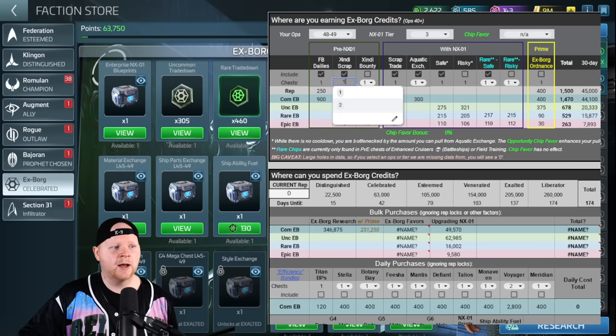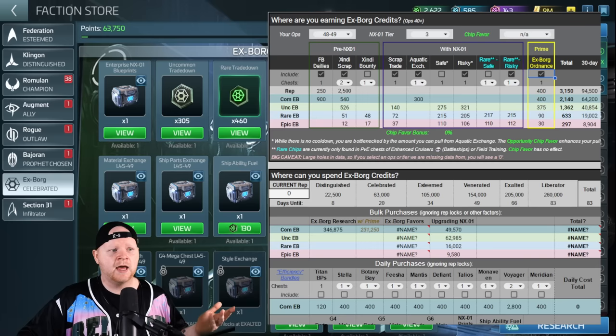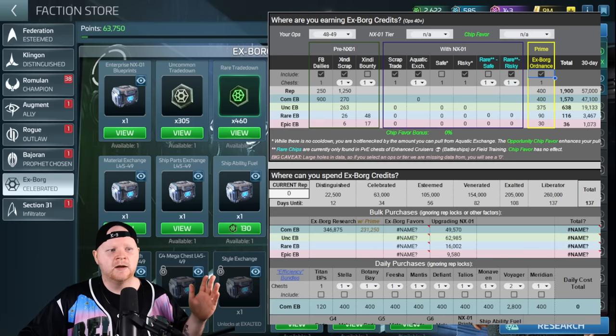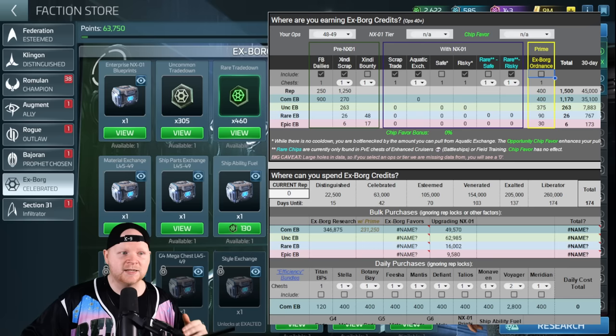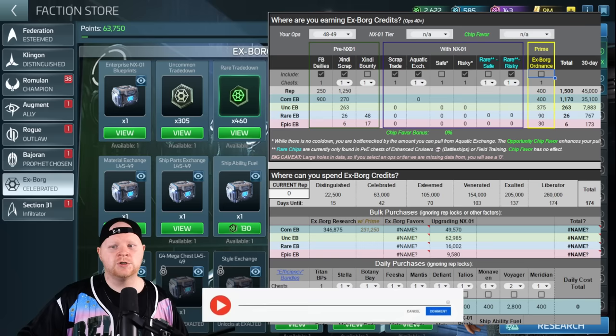Let's say I had a tier one Enterprise and got it to tier three — look at how much it increases what I'm getting, and that's just with a single pull. With the Enterprise I'm probably doing a double pull, bringing my 30-day rep gain to 82,000 — completing the faction in under 100 days. Going risky with chests brings 29,000 uncommons in 30 days and 52,000 regular commons, not including chip flavor bonuses. Rare chips are found in PvE chests. The prime is not amazing but it will cut down a lot of your work and time — it has a noticeable effect on rares, epics, uncommons, commons, and rep.